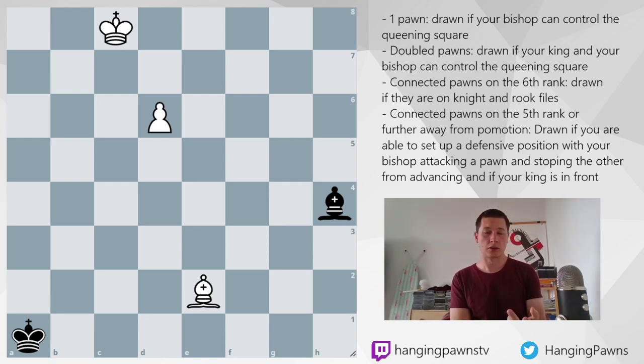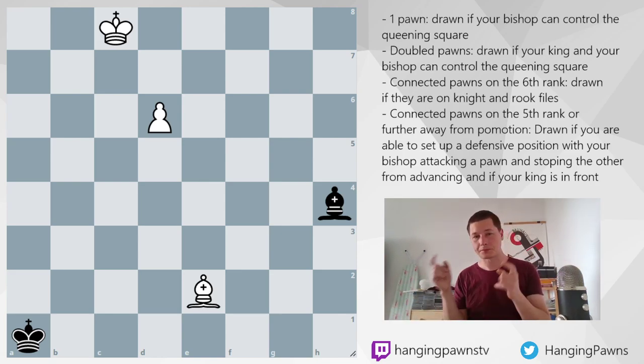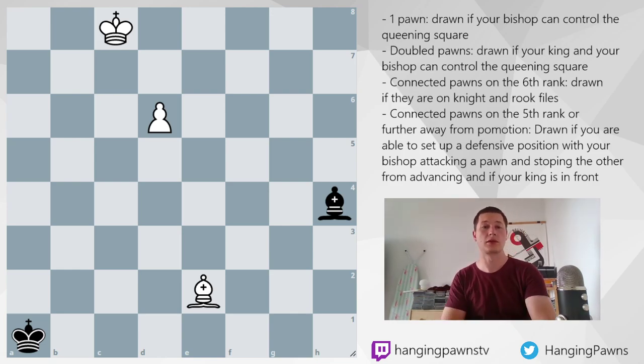The second rule you can follow is: the farther away the pawns are from each other, if the winning or attacking side has multiple pawns, it will be easier to win. So if they are far away from each other, the attacking side will have an easier time winning. Also, if the pawns are connected, defending each other, then different rules apply.